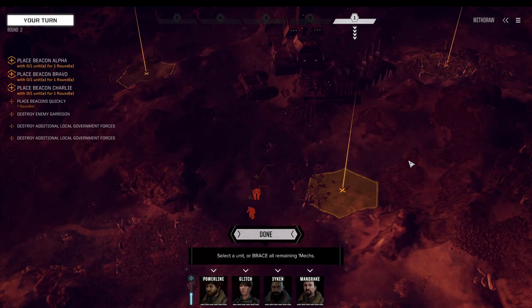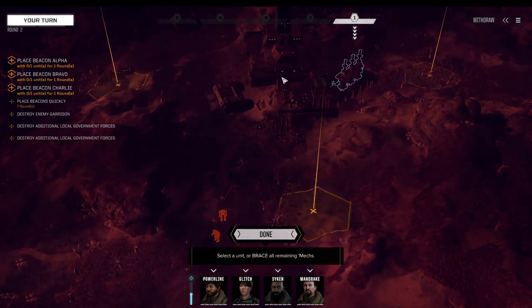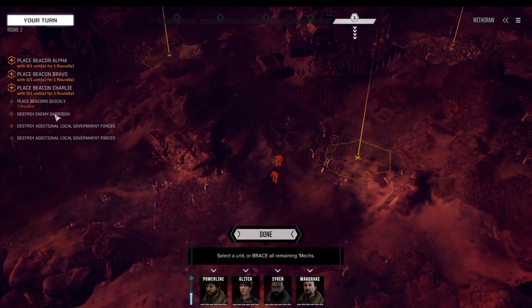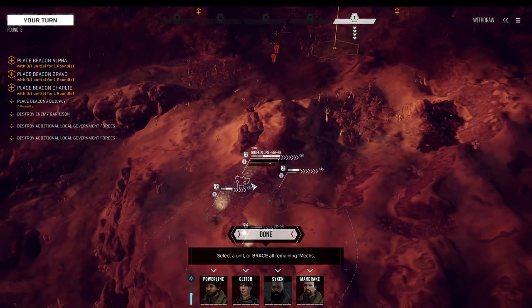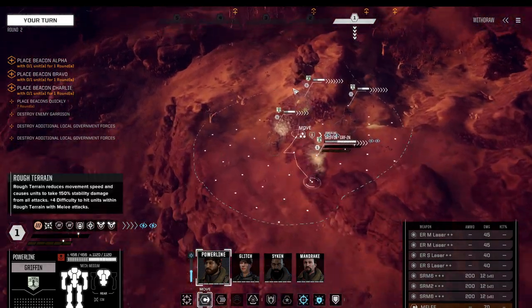We've arrived in the mission. As mentioned, this is one of the most difficult mission types — probably the most difficult one. We have to place three beacons in target zones. There are going to be two additional lances coming in plus an enemy garrison, produced vehicles, and a few turrets on top — easily 20-plus enemies. We can already see two massive mechs coming up.